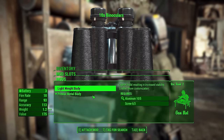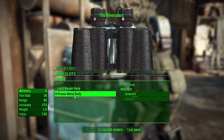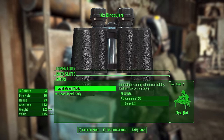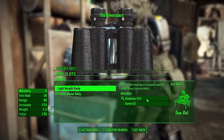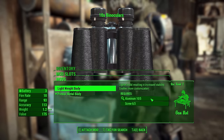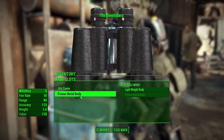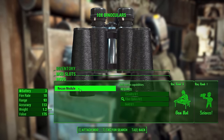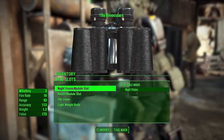The second category is the body frame. You have the standard pre-war body, which can be built with screws and steel, or the lightweight body, which requires Gun Nut rank 2, aluminum, and screws. The lightweight body helps stability and also reduces weight.